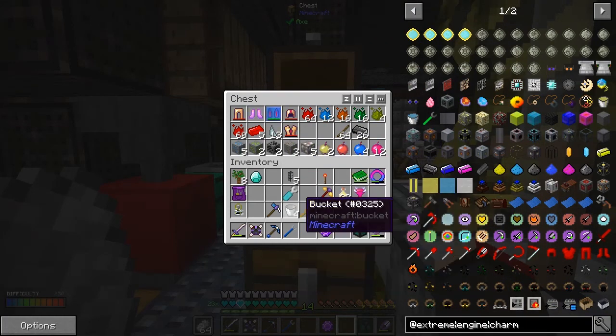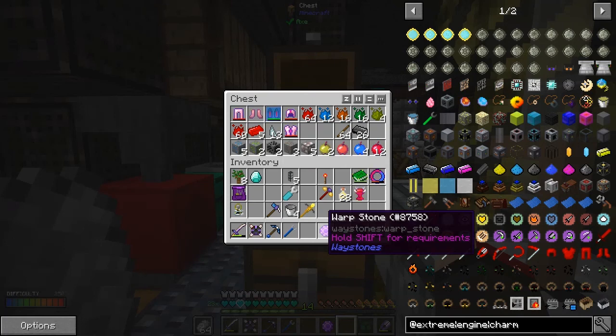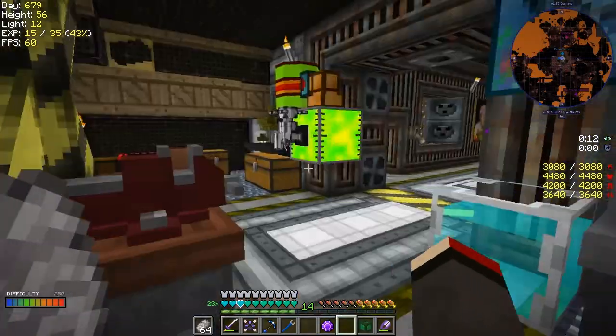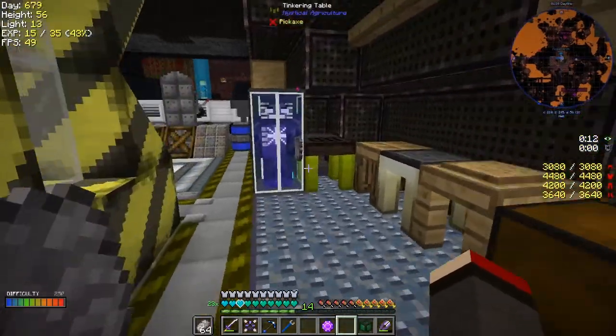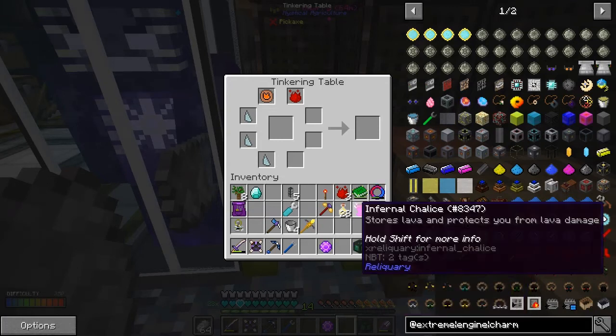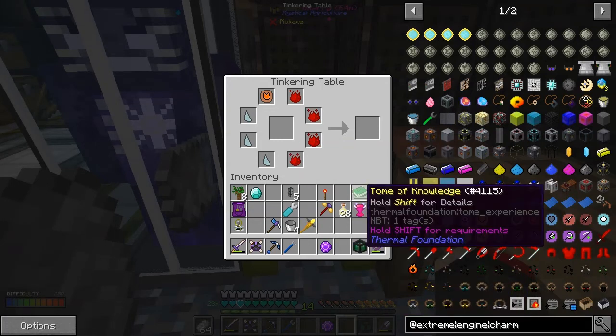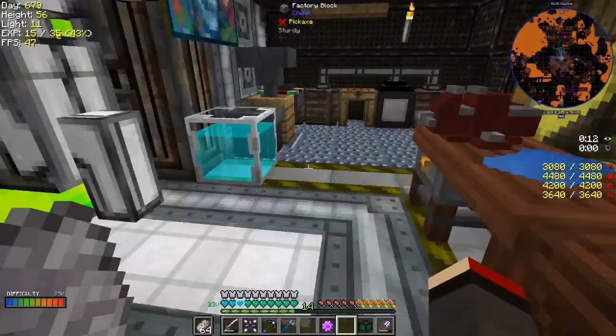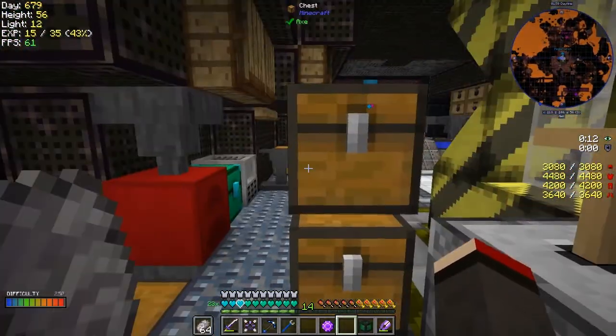I'd like three more of these. I've got two stacks of supreme essence from grinding withers, and some extra ingots as well just in case. Let's take these three here and put those around here for the next charm we decide to put on.